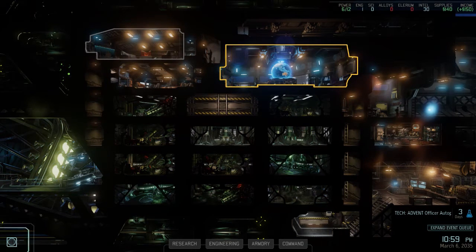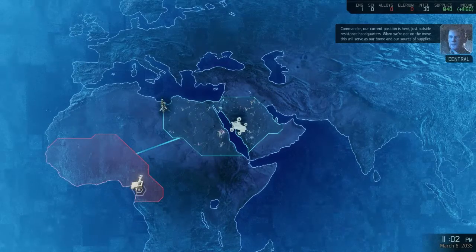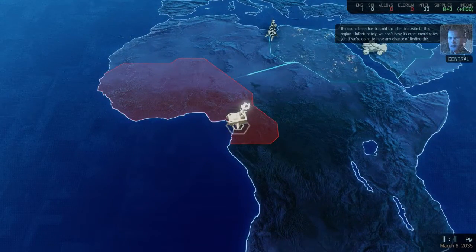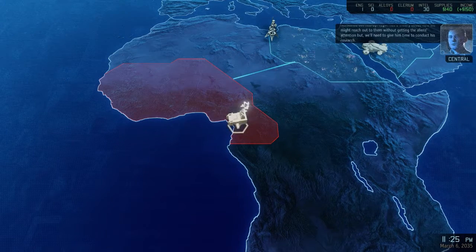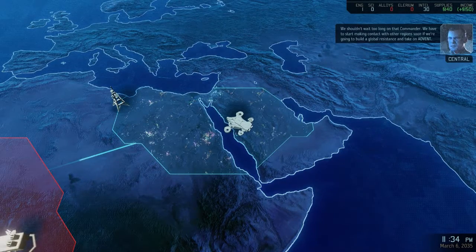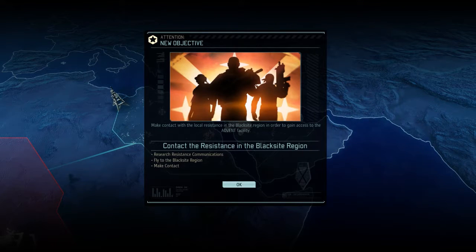In any case, cool. So we have successfully done a mission and we now have people who I guess I can start naming. Do I have to go to the bridge? Our current position is just outside resistance headquarters. When we're not on the move, this will serve as our home and our source of supplies. The councilman has tracked the alien Blacksite to this region. Unfortunately, we don't have its exact coordinates yet. If we're going to have any chance of finding this facility, we'll need to make contact with the local resistance cell nearby. New objective added. We need to contact the resistance in the Blacksite region. Research resistance communications, fly to Blacksite region, make contact.